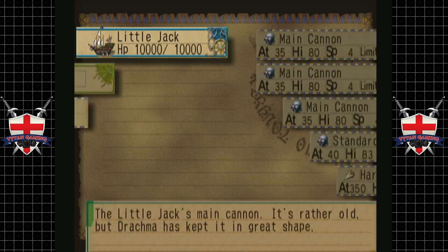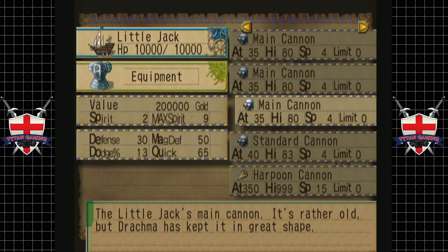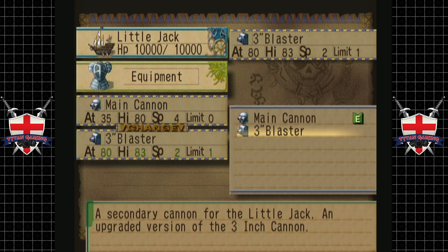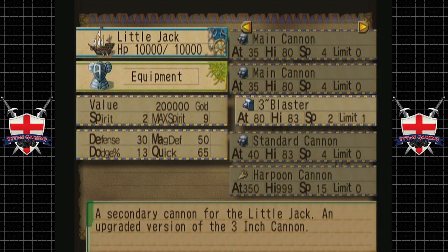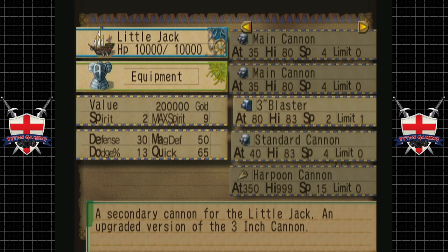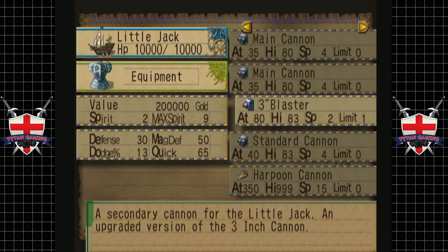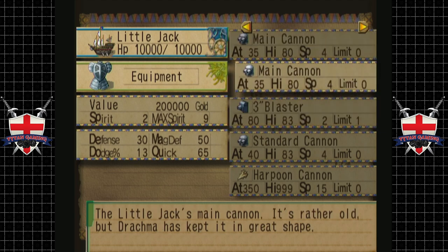So if we go into the Little Jack, we did get some — we've got main cannon, standard cannon, and harpoon cannon. Now, we actually have a 3-inch blaster, a secondary cannon for the Little Jack — an upgraded version of the 3-inch cannon. This is actually better than what we should potentially have, so we're going to have the 3-inch blaster to supplement everything else. It's really powerful, apparently. We desperately need to upgrade our weapons, I think.